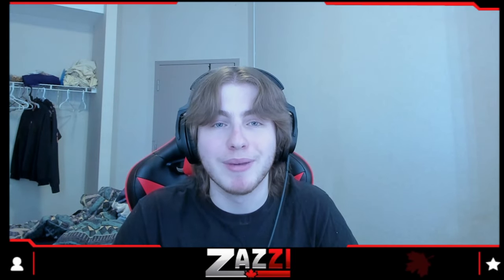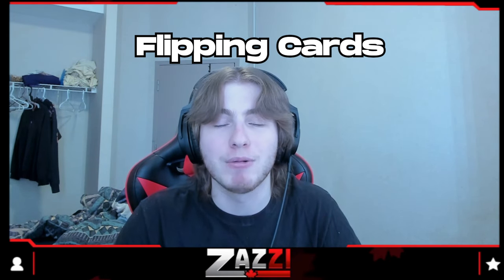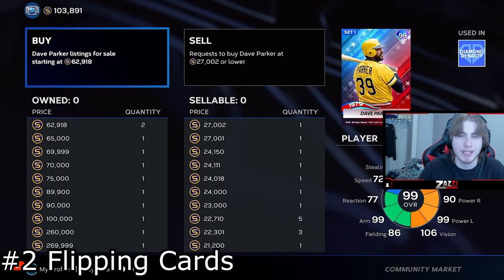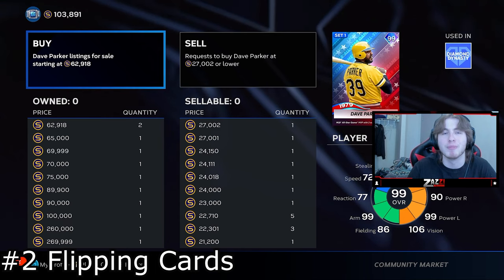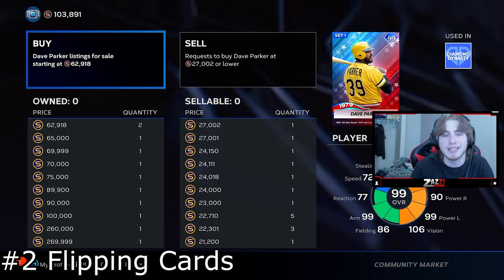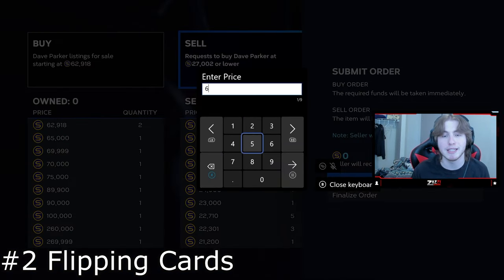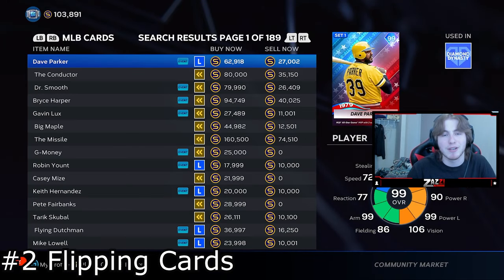Method number two is flipping cards. As you can see on the screen, Dave Parker's buy now is at 62,000 when his sell now is only at 27,000. In MLB 24, off the bat, you're never going to see a difference like this because people will be jumping all over it — this is just an example. If you put in a buy order at 27,005 and sell him at 62,900, that would give you about 30,000 in profit. That would be insane, but it's never quite like that at the start of the year.